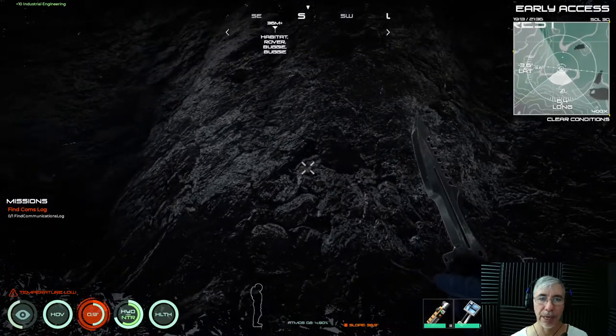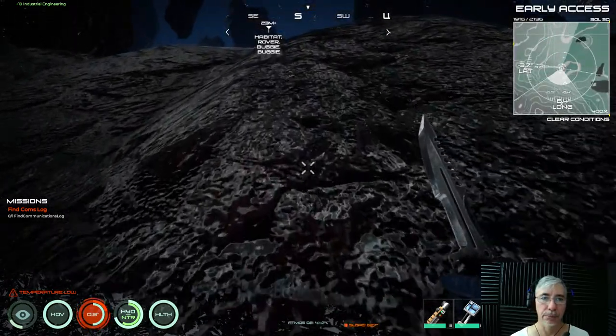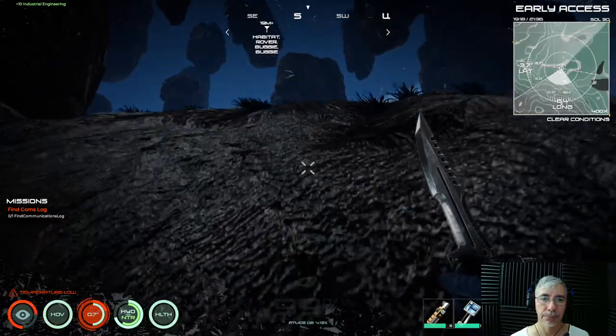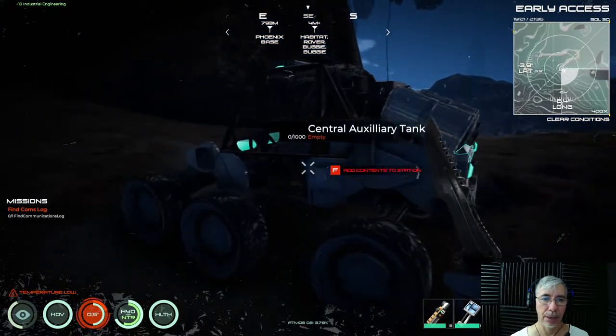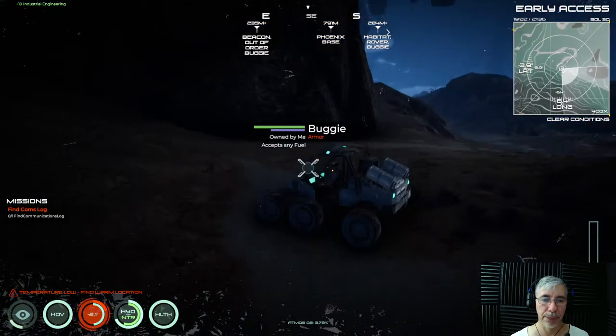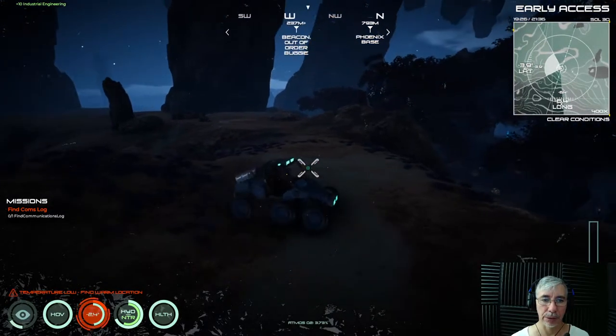Okay, so now we have the nitrogen. We also need hydrogen, and we already have that. Now we're going to head back to the base to craft some hydrazine.